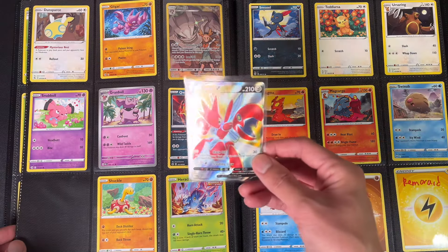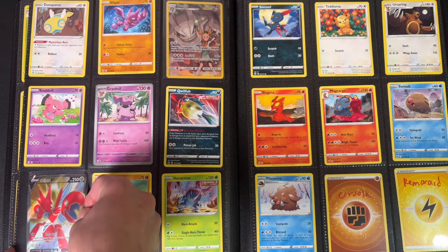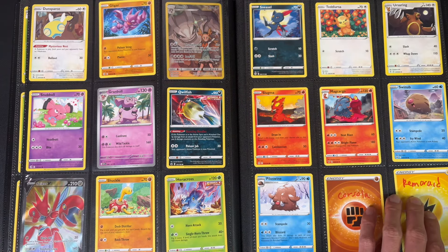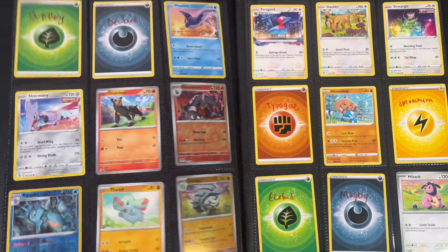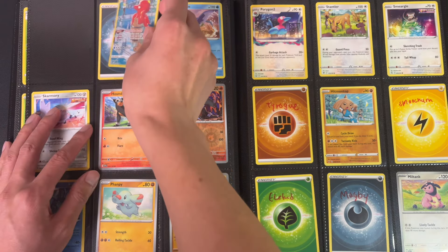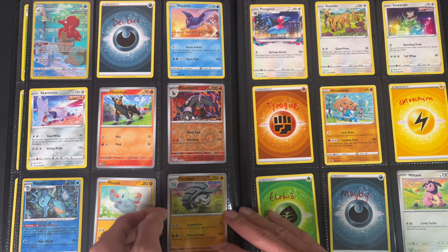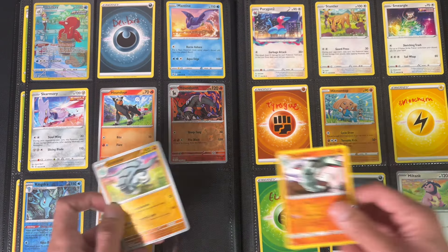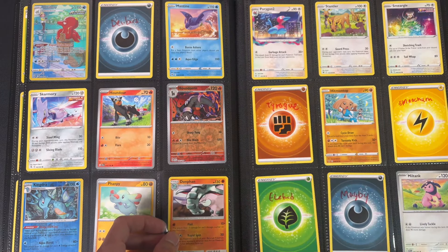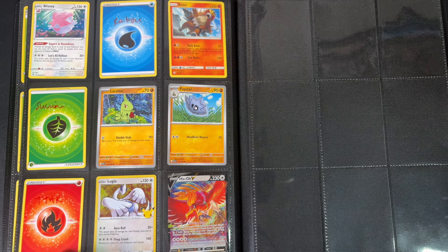This one is a full art. Yeah I need something real good - the binder is really hard to get into. I don't think I even need a Donphan card - these are like identical. Did not need to waste money on this Donphan. I need these baby Pokemon. Okay, I'm updating.